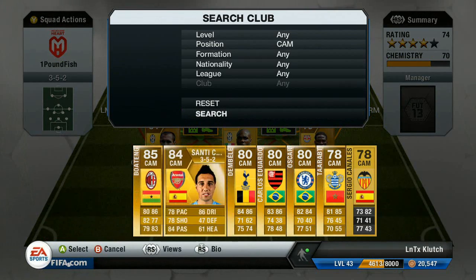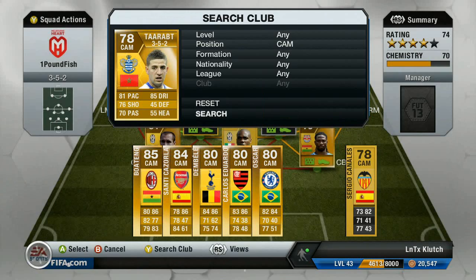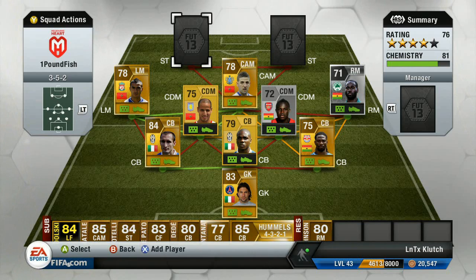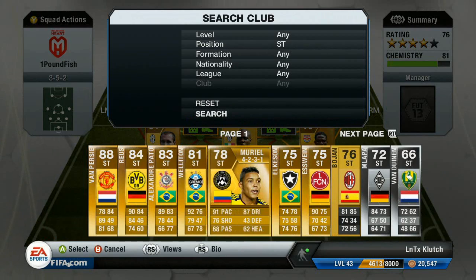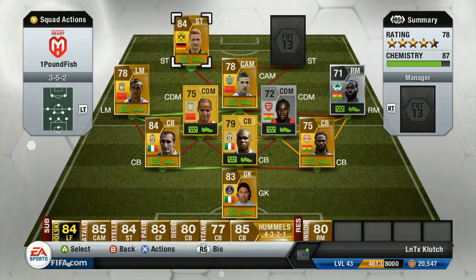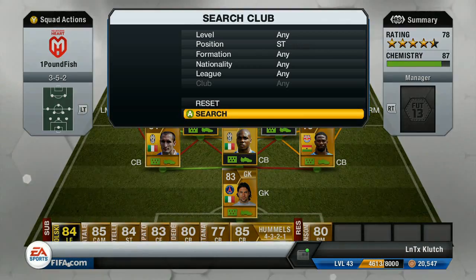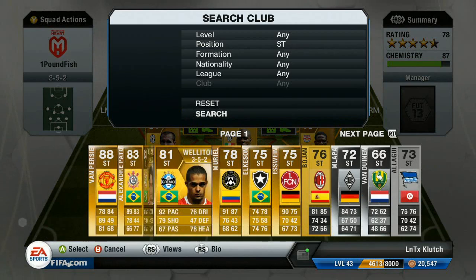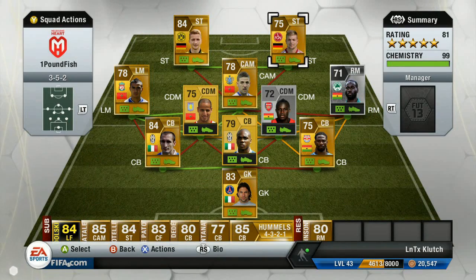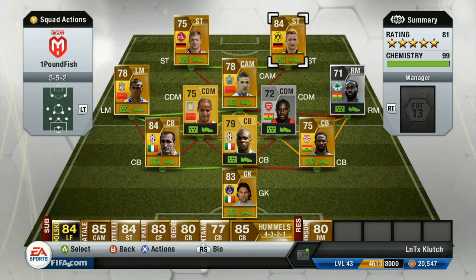Moving on to CAM, we have the third five-star skiller, Trapp. So far we've got a strong defense, strong defensive mids, and a skill-based midfield. Now for the strikers — first striker we have Marco Reus, and to finish it off, the sweaty player himself, Suarez, who is everyone's nightmare when they're against him and everyone's best friend when they're on his team. He's amazing.